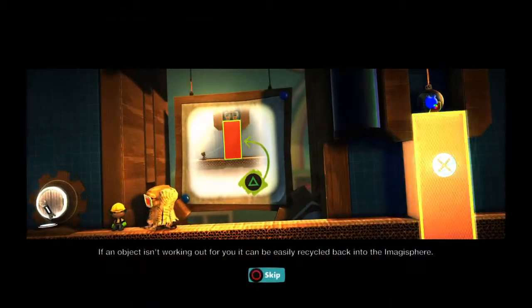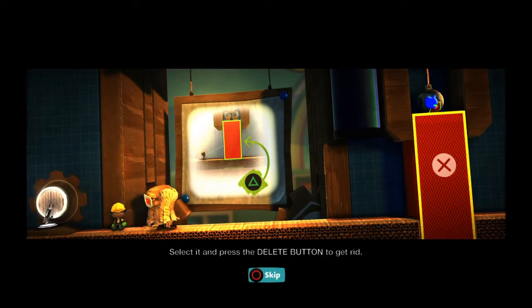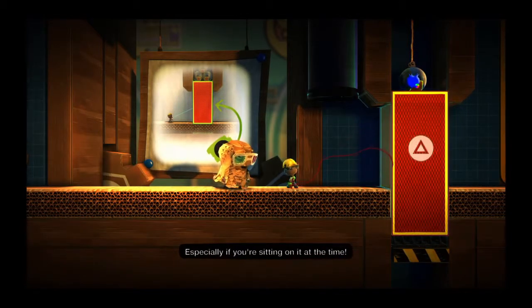If an object isn't working out for you, it can be easily recycled back into the imagisphere. Select it and press the delete button to get rid. Just don't use it on the furniture, especially if you're sitting on it at the time.